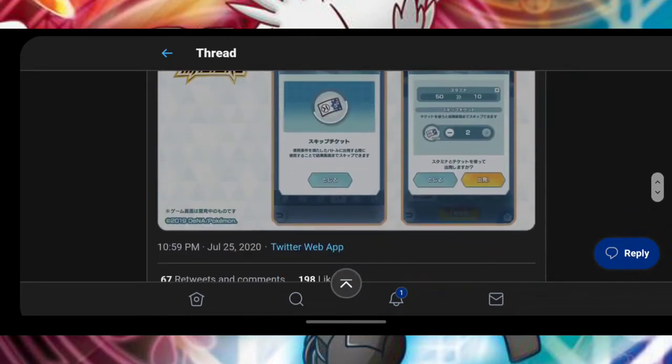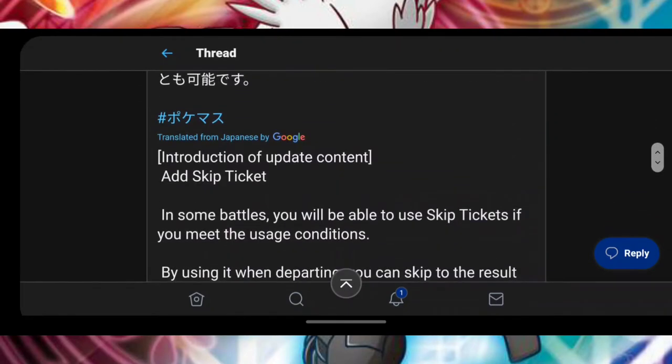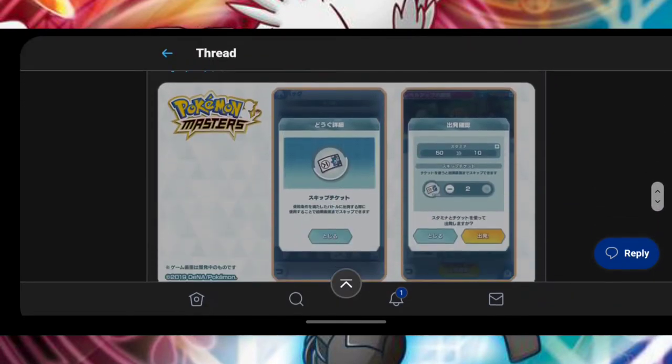Now we're going to this tweet here — it's tickets. Let's translate this — skip ticket. So if you don't want to battle, like you are short on time or something, and you have the skip tickets, you can use that and skip your battles for a certain amount of stamina, and it'll do it automatically and you get your rewards.